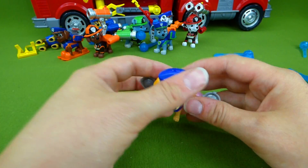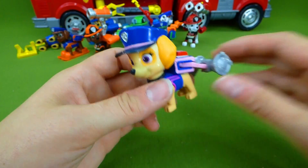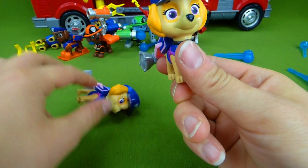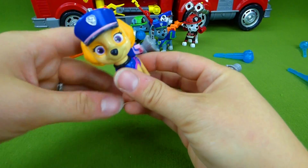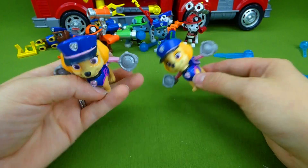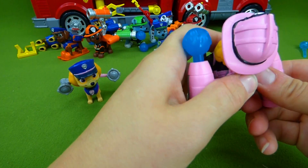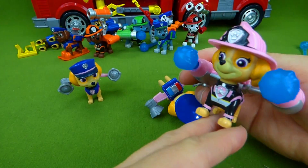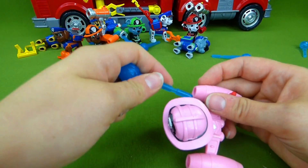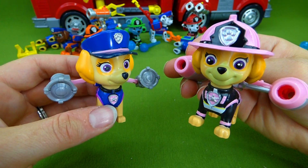Next up we have Skye. Here's Skye as a police officer — these go up and down and then her wings come back. We actually have two of these — two police pups. And when you press her badge, these are supposed to come out like this; sometimes they get a little stuck, and you have to help them. And then we need our Skye firefighter — put her pup pack on, and water cannons! You make a great firefighter, Skye! Here comes the water! Firefighter Skye and police officer Skye!